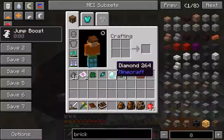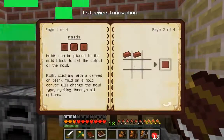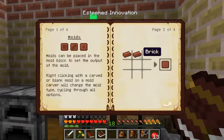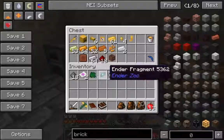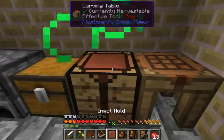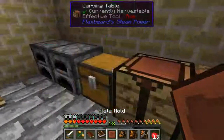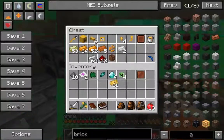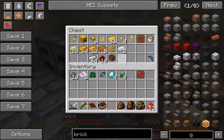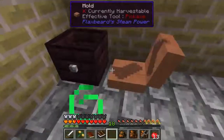You also need a carving table to get your moulds. The carving table is just some wood and a blank mould — the blank mould is 2 bricks. You right-click the carving table with blank moulds to cycle through the 3 different mould types: nugget, ingot, and plate mould. You don't really need the nugget mould because you can just pour those out more quickly. There you've got your carving table, and then place the ingot mould.